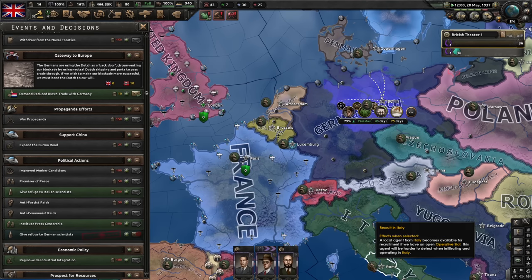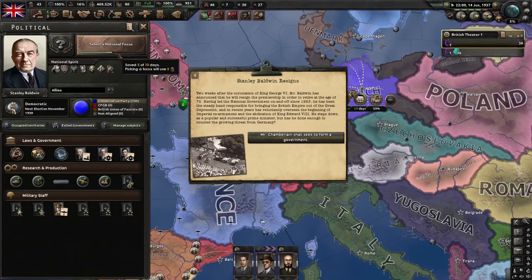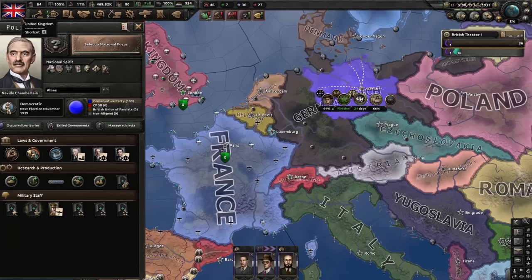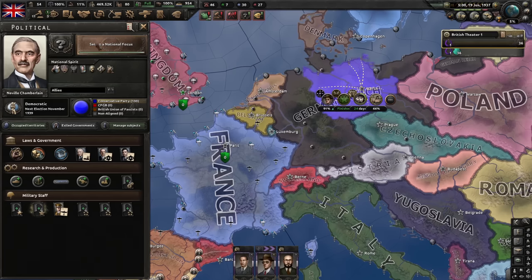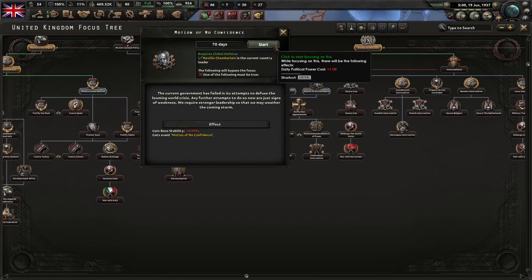Speaking of Italy, let's get an Italian spy. Baldwin resigned, which is very unfortunate — let's delay that as much as we can, just a couple more days so we don't waste the focus. We accept his resignation. We're left with Chamberlain, who's terrible, so let's immediately switch him to Churchill with a motion of no confidence.